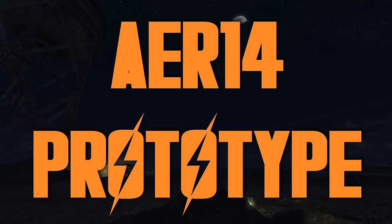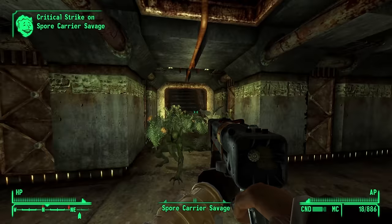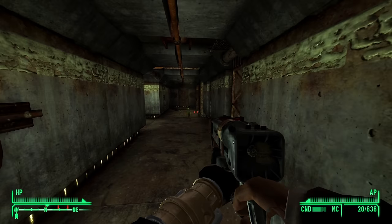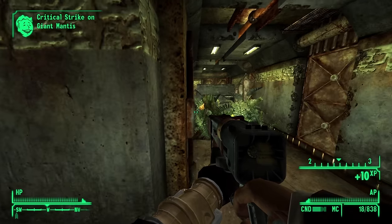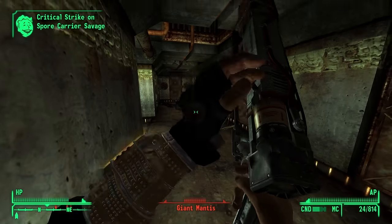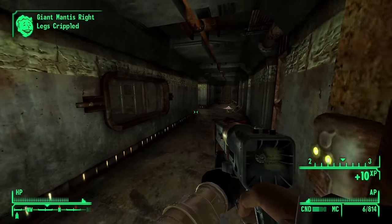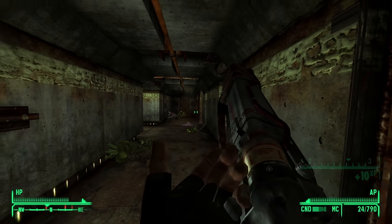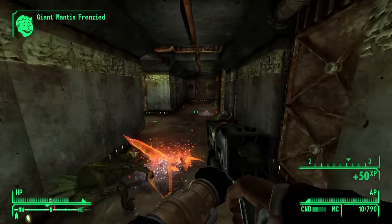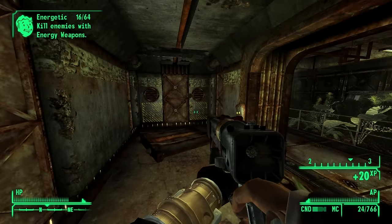AER-14 Prototype — it's a laser rifle found on the fifth floor of Vault 22, the botanical one with all the overgrown plants and those creepy camouflaging spore carriers. This is arguably one of the best laser rifles in the game — great damage, low AP costs, and pretty much a straight upgrade in every way. The only downside is really the condition, which degenerates really, really quickly. You can't use it that much before you have to repair it. Because it degenerates so quickly and is so high in maintenance cost, I can totally understand why people don't go out of their way to pick this up all the time, even though it is a massive upgrade.